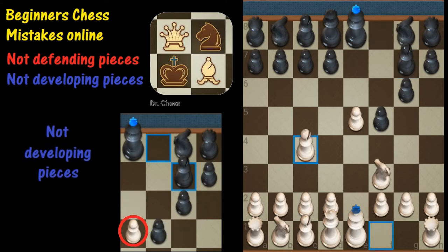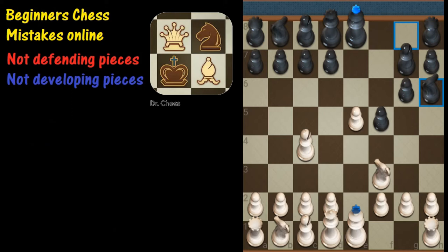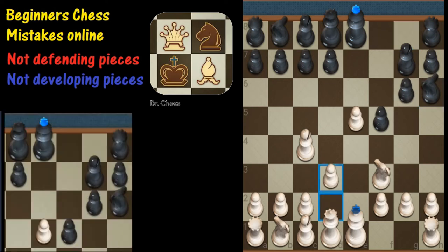White decides to play bishop to c4 there. Black finally decides to develop the knight, but probably not the best choice — I still think the c6 knight is a better choice there. White does a slow development of their bishop by playing the pawn to d3, looking to develop the c-bishop. Black needs to move their queen quickly or they're going to be in a lot of trouble.